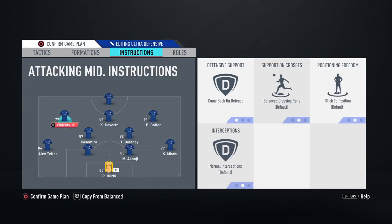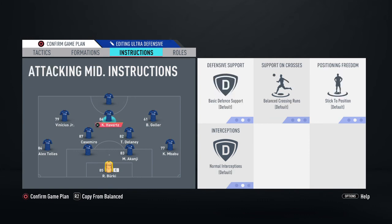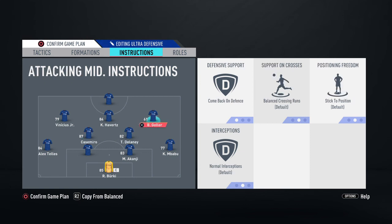For the right and left attacking mids, you want them on Come Back on Defense — you want to defend as a unit and have as many players behind the ball as possible. For the central attacking midfielder, leave him on Balance. For the striker, set him to Stay Central, Get In Behind, and Stay Forward because you need that outlet — someone to hold up play and make attacking runs for counter-attacks. With the wide attacking mids on Come Back on Defense and the CAM on Balance, these two players will drop into a mid-block, creating a 4-4-2 or 4-4-1-1 shape defensively.